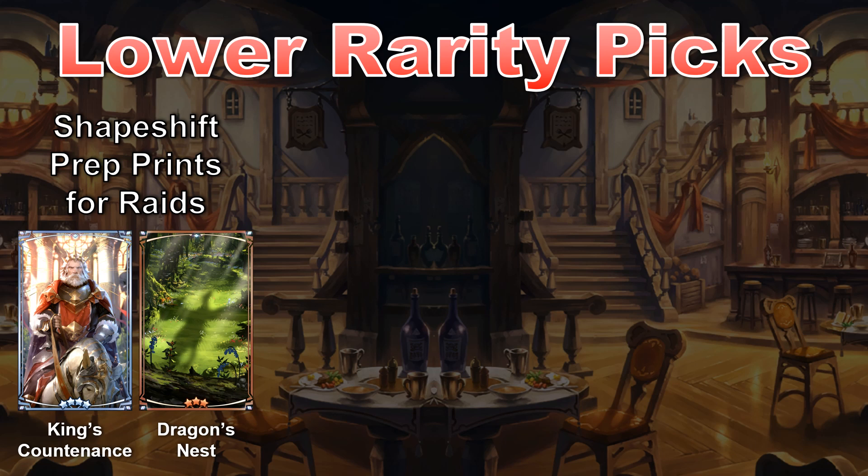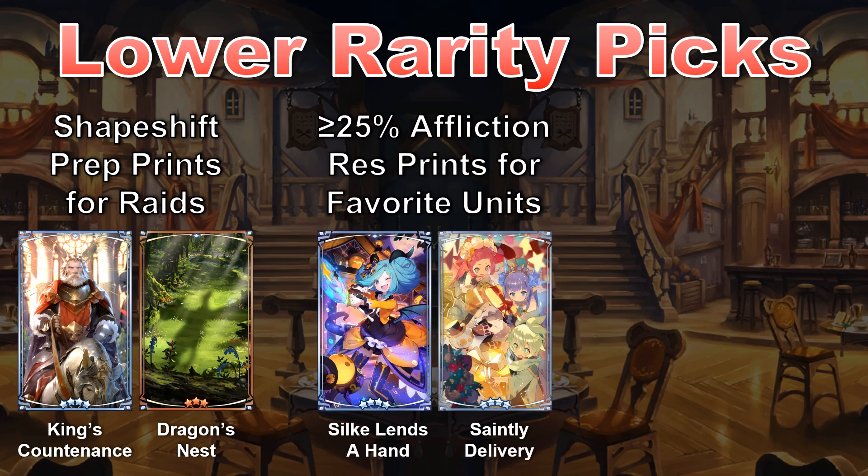Bouncing off the 25% curse res on King's Countenance, any 4-star Wormprint with 25% or higher resistance to an affliction can be good if your favorite character lacks 100% natural resistance and if the print gets them there. Saintly Delivery and Silk Lend a Hand are especially good seasonal prints since they grant 15% skill damage as well as 25% resistance to stun and blind respectively. Still, I'd only use keys on prints in this group to specifically support a favorite character. The added elemental resistance on mini prints in this category may also be nice against high dragons, but it's hard to say just how much it'll stack with the 5% resistance built into the high dragon Wormprints. If it stacks fully up to 10%, this could make some ranged adventurers like Xania and Joe easier to run.